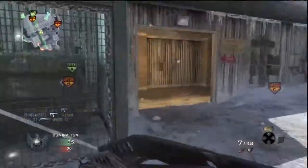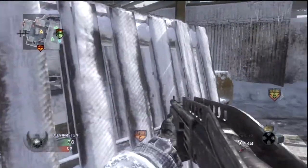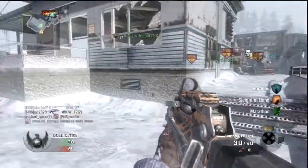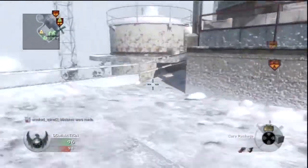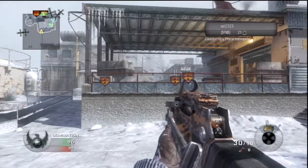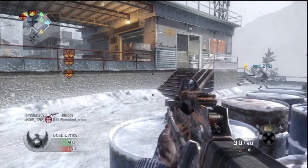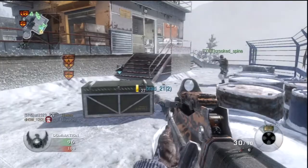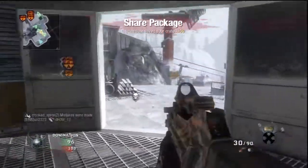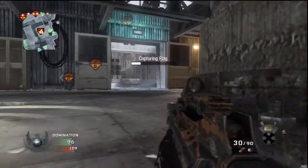It looked like a lag right there, but that's just theater mode. They're all spawning over here so I decided to just chuck a frag. I kind of get caught. Right here I switch to my Hardline class — it doesn't show me switching, but I'm trying to get Hardline Pro at this time. I already have Hardline Pro — didn't have it then, anyways. I'm doing split screen with my brother by the way, in case you forgot, because this was the game afterwards.